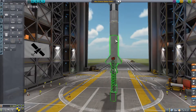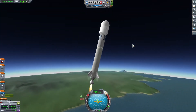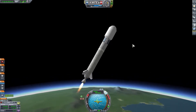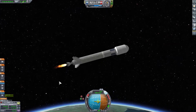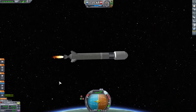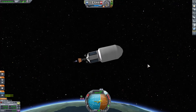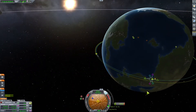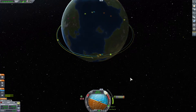Gotta add those launch support flags — I don't know what they're actually called. All right, back up in orbit. Pretty basic launch; sometimes I get these more efficient than others. That looks pretty cool — I like that variant of the Poodle engine. It looks better than the double-engine orange variant. Got a nice circular orbit.